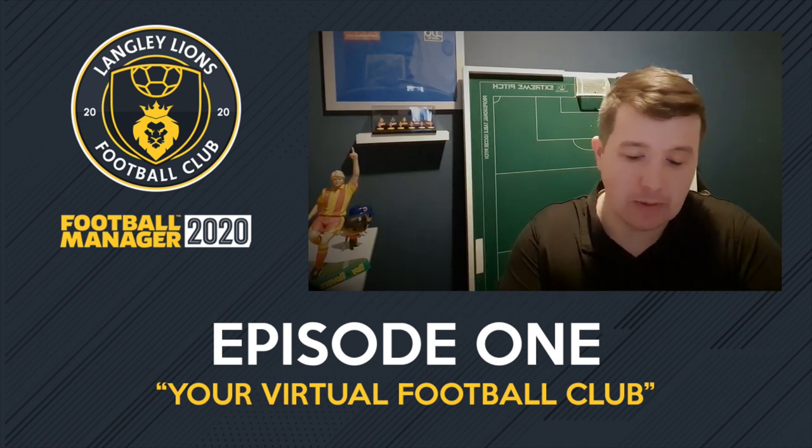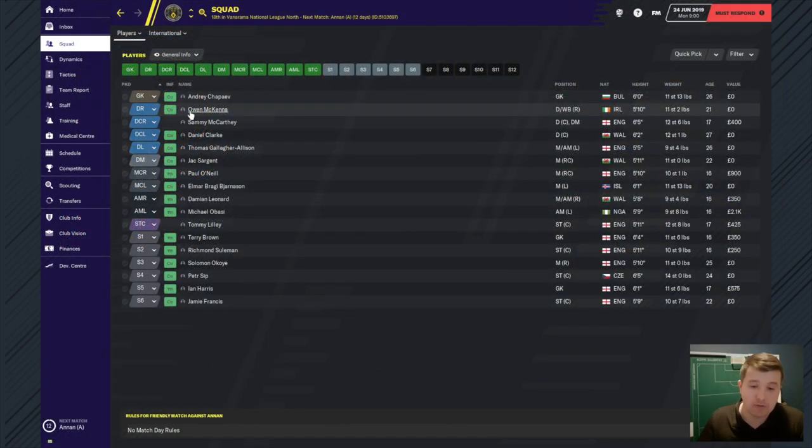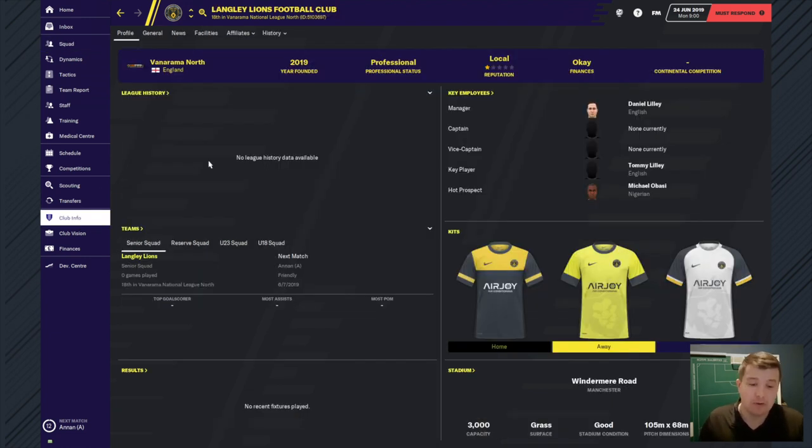What I'm going to do now is take you through the squad. This is the Langley Lions squad and first I'm going to take you to the club info. So we are in the Vanarama North and what I've done is I've taken over a club called Curran and Ashton, which are based quite close to Middleton - it's in Ashton, so it's kind of the next town.